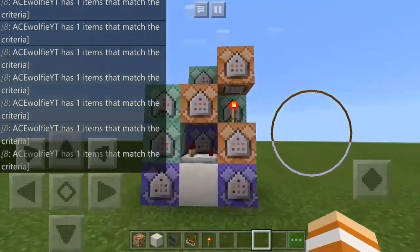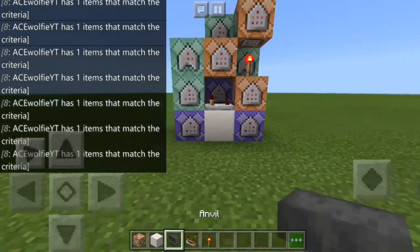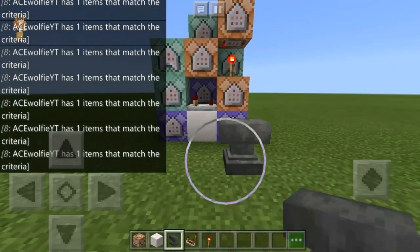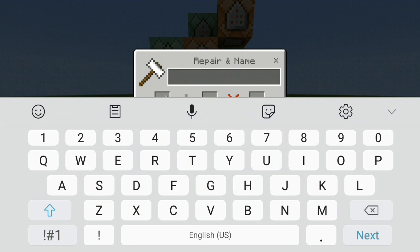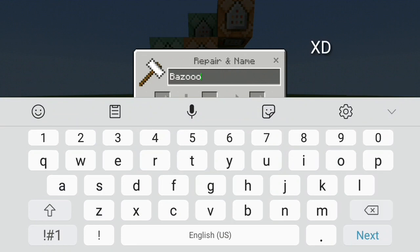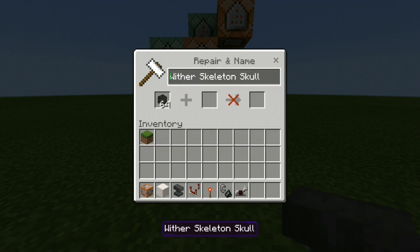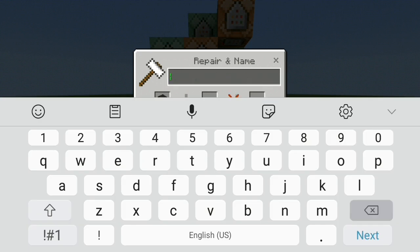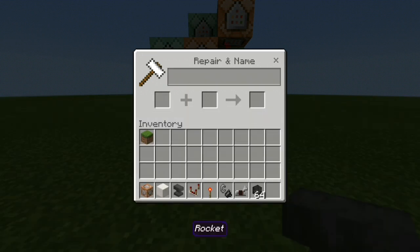When you have already pasted all of the commands into the command blocks, now you have to name your bazooka and the rocket using an anvil. For the bazooka, name it 'Bazooka' with a capital B. And for the rocket item, name it 'Rocket' with a capital R.